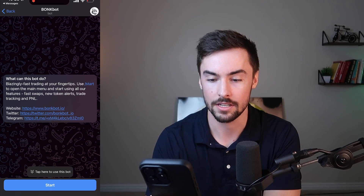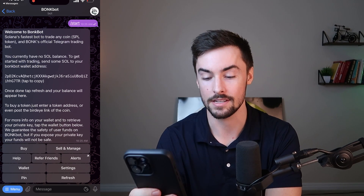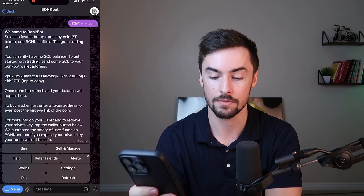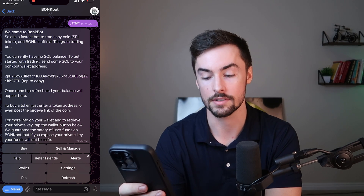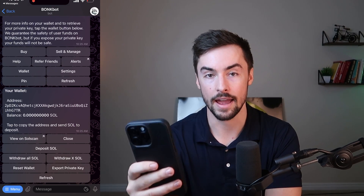I'll have the link in the description. Just tap that link and it'll open up Telegram. These are Telegram bots — you don't have to download a file or anything like that. It's a bot that's on Telegram already that you can interact with and it'll buy and sell for you. Click on the link in the description, press start, and you'll see options: buy, sell, manage, refer friends, wallet, pin, and more.